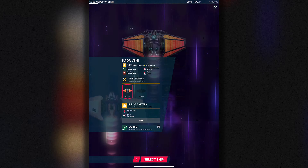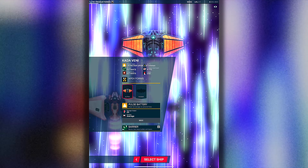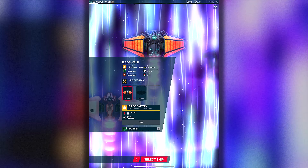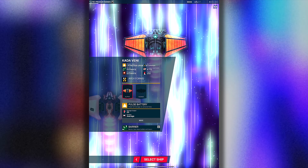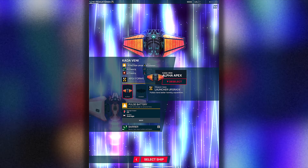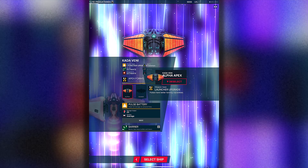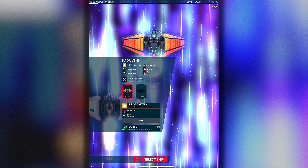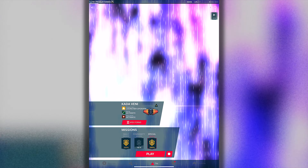Next is Karaveni - also an armor-piercing ship with barrier and megabomb. Alpha apex launcher upgrade: pulses have better homing capability. This is necessary because the main weapon is, well, special. Let's check this out. We shouldn't rely too much on the main weapon and should use our megabomb. Even though it's a homing main weapon, the homing capability is so bad.